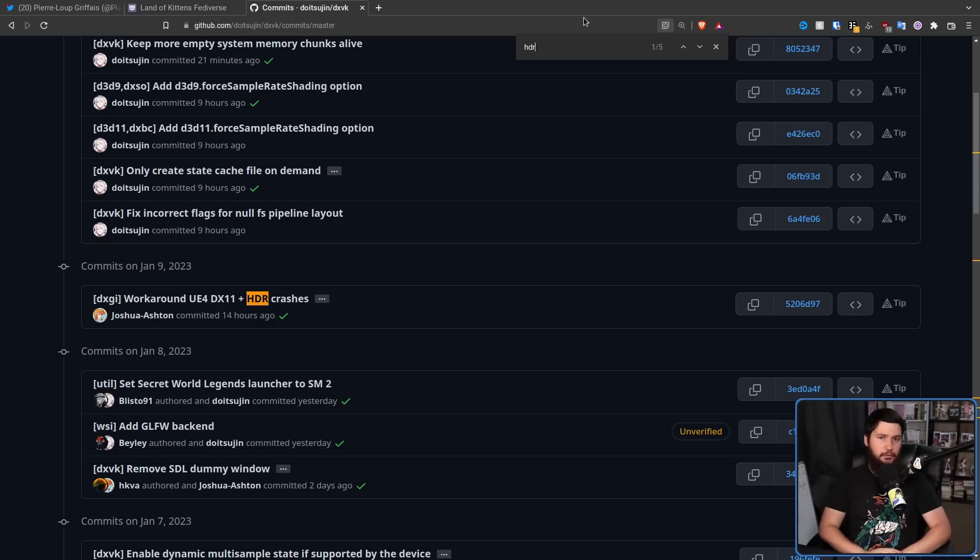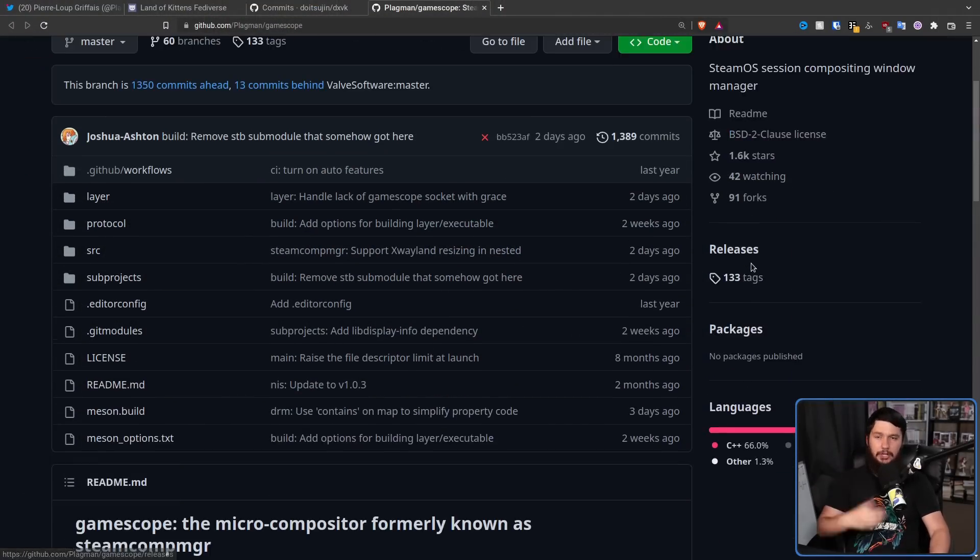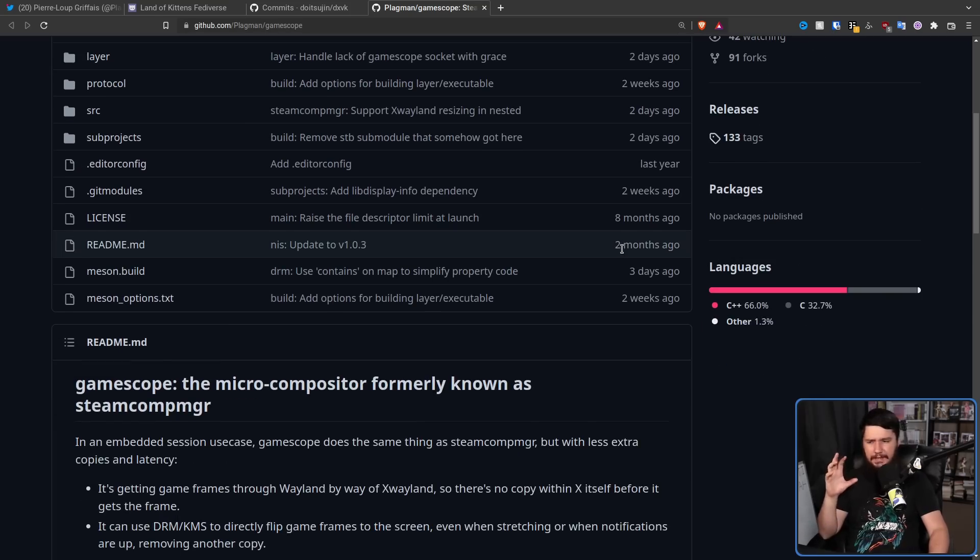The other project involved is one you may not have heard of: Gamescope. This is the Gamescope repo — the SteamOS session compositing window manager. It describes itself as a micro compositor. Basically, what it does is allow a lot more fine-grained control over how a game is displayed and rendered.